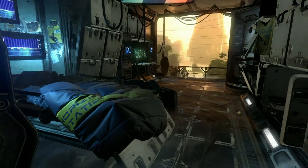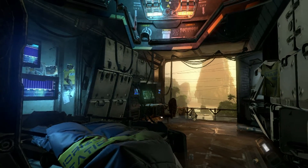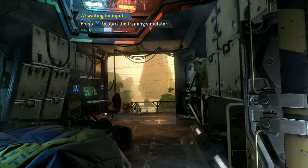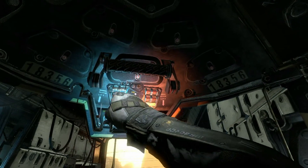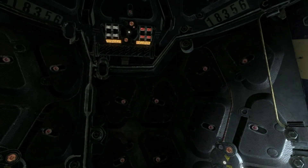Oh my god, these graphics look sick! 'Possession by an individual is a class one...' Look at these graphics! 'Welcome to Hammond Pilot Certification Simulator. Warning: unregistered user detected. Key accepted. Training pod is authorized. Welcome, pilot.'